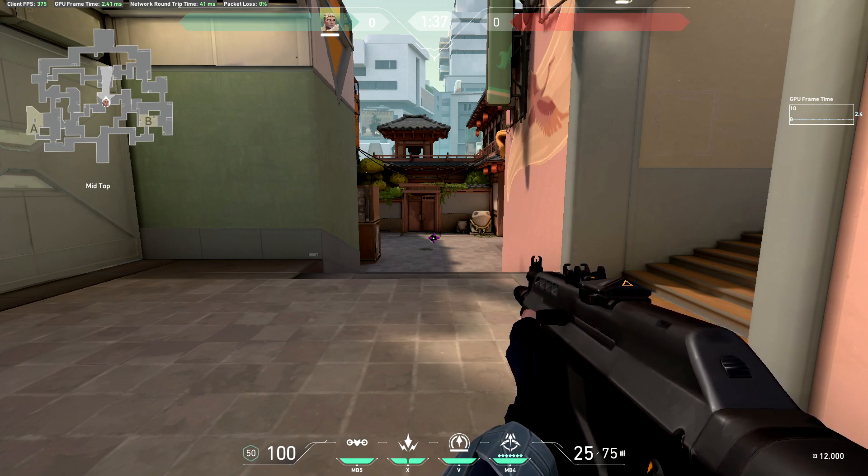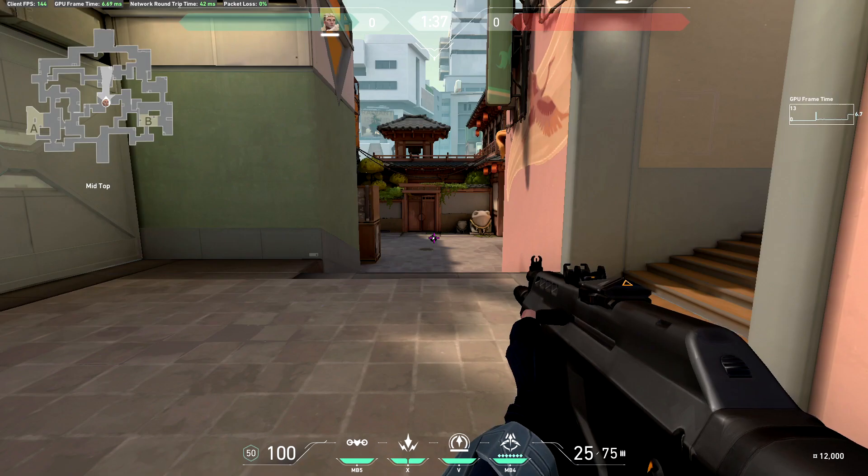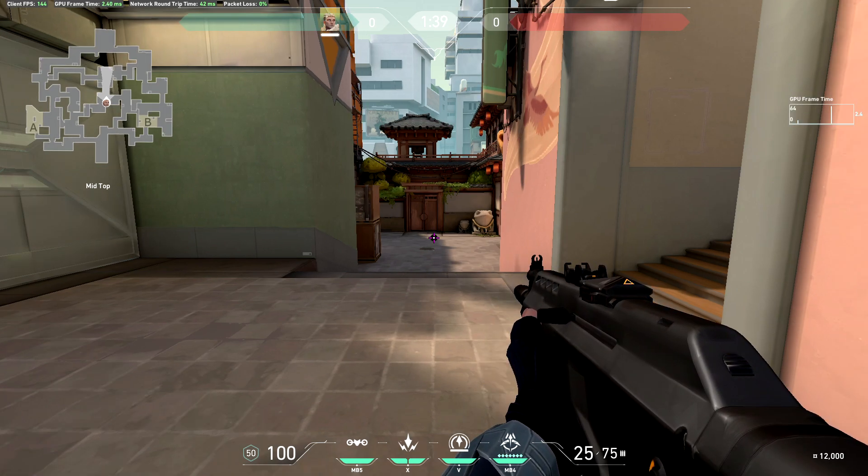370 FPS is pretty unrealistic for me — I usually have around 200 FPS in a normal game, so I would cap it to 144. When I cap my FPS to 144, pay attention to what happens to GPU frame time: it jumps from 2.4ms to 6.6–6.7ms. So my input lag has been increased by almost 4 milliseconds.